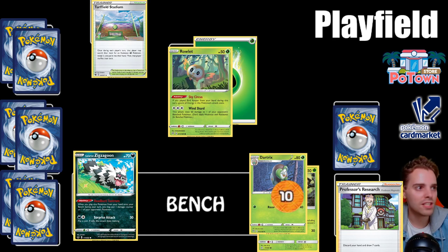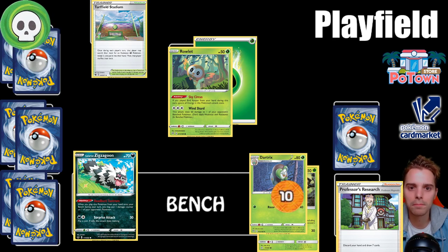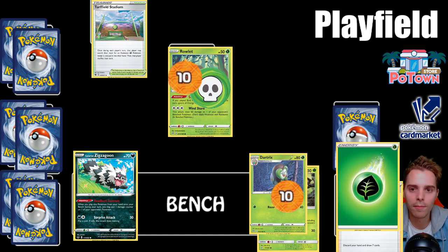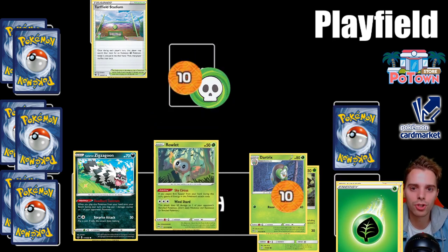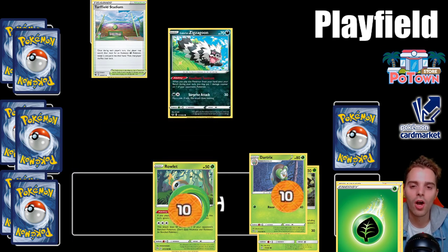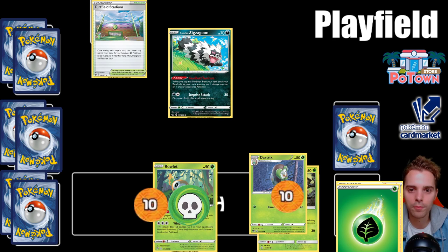The poison condition is very similar to burn but it cannot be healed by flipping coins. A poisoned Pokemon receives one damage counter between turns and this continues until it goes to the bench. It never goes away if you stay in the active position. To escape, you can retreat by paying the energy cost and discarding it, then promote another Pokemon — that way you are healed from the poison condition.